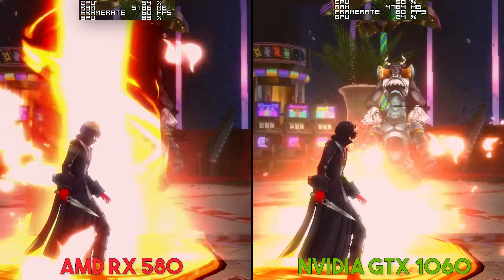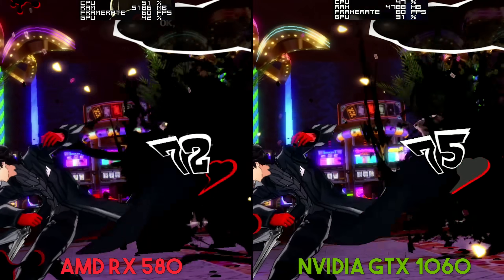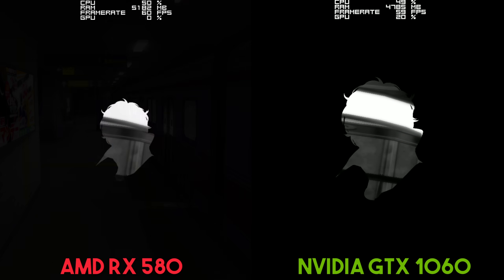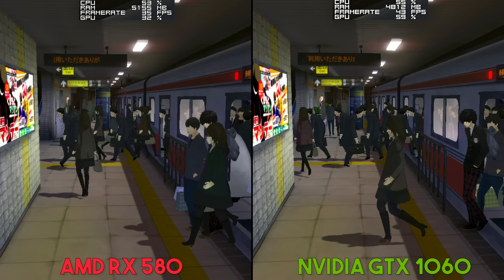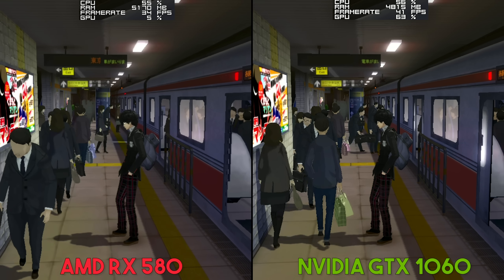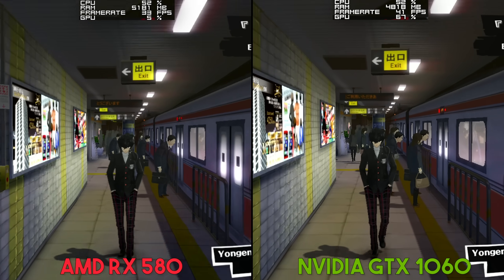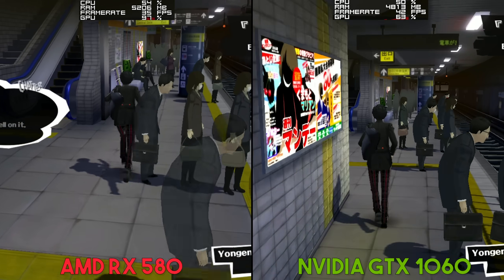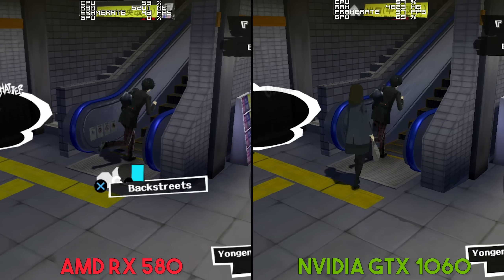Using these two GPUs, we get another interesting comparison in RPCS3, mostly due to the fact that this PlayStation 3 emulator already has access to the Vulkan API — an API that a lot of people say the RX 580 is absolutely dominant while using. However, in Persona 5 at least, using the Vulkan API with the most optimal settings for both GPUs, you can very clearly see that the Nvidia GTX 1060 is getting much, much better performance in practically all gameplay situations.